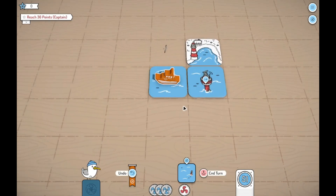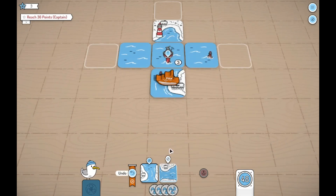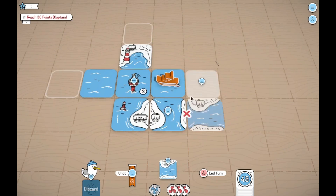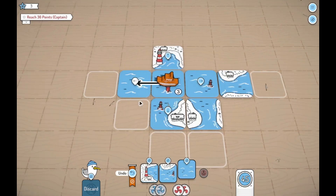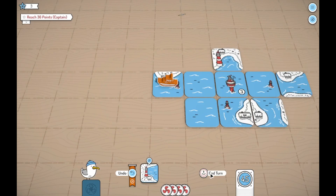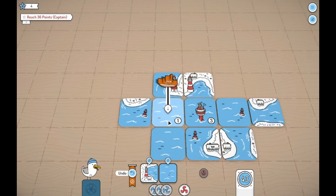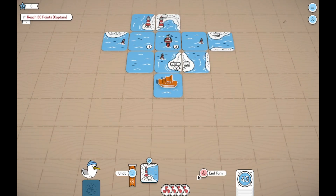I'm gonna surround this — that's how I start everyone. We'll go ahead and get that surrounded. That can go there, and this can go there. That cannot go there. Okay, that goes there — perfect. I will put this right there, good enough for me. This will work here, and this will work here. I can't move anymore so let's end turn.